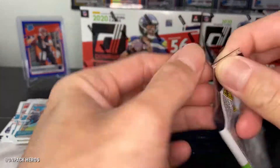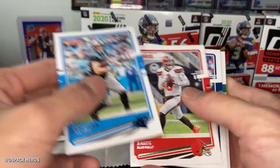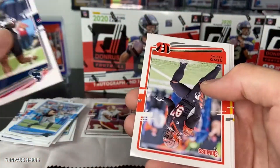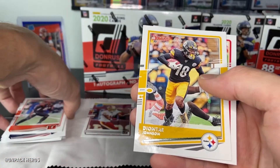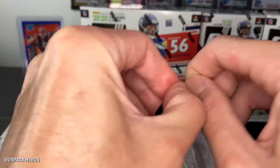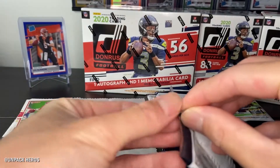Pack number two. We got a lot of packs to go through. McCaffrey, Baker, Kevin Feignor, Joe Namath, Gino Atkins, Deontay Johnson — breakout season incoming. Joe Montana — legendary. I'm actually curious what the magnet cards are; I haven't watched any videos of the Blasters or the Mega Box yet, so this is my complete first impression of the 2020 Donruss product.